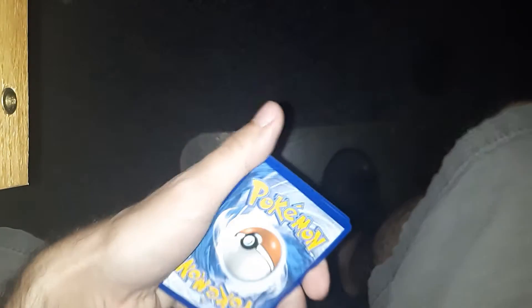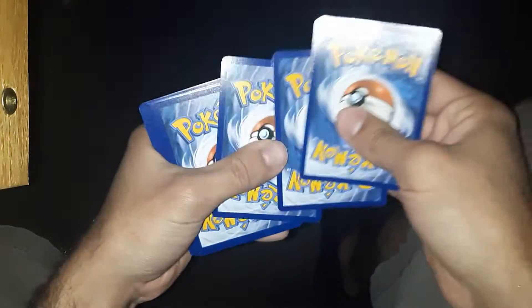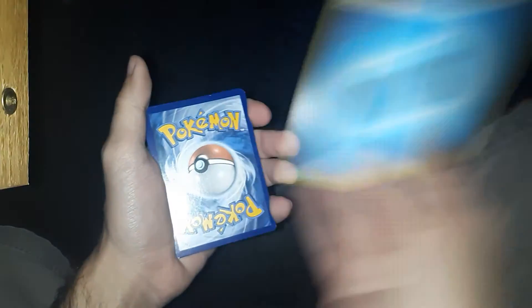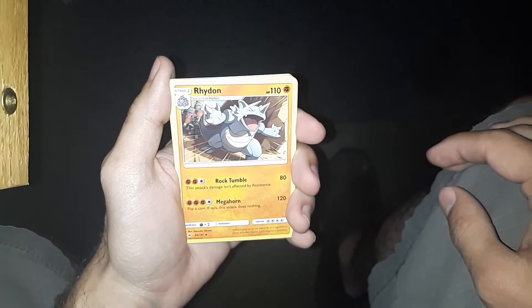Next up, we got Burning Shadows. This is, of course, the legendary set that has Charizard in it. I know it drove some people wild trying to pull the card. Another code card. I almost just dropped the ten. One, two, three to the front. And water energy. I feel like I should learn how to get rid of the code cards without showing off if they're good or bad, because I feel like that kills the excitement.